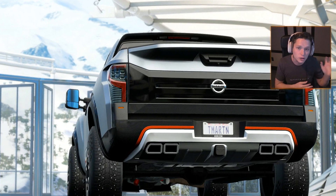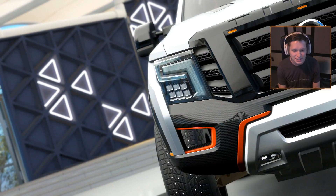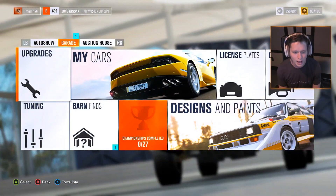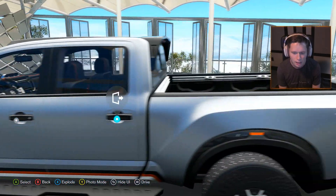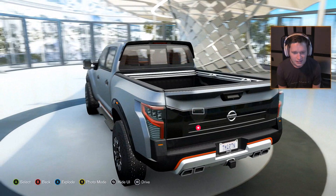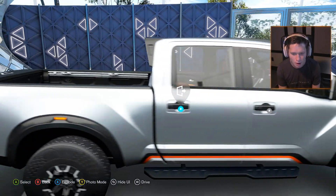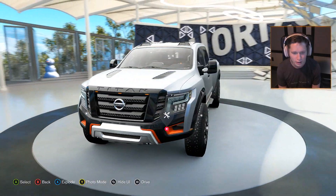They unveiled it back in 2016, earlier this year. We don't know if it's actually going to end up in production — Nissan hasn't made any announcements. But we might as well check it out. I think it's going to be the perfect truck for this Blizzard Mountain DLC. Let's hop into Forza Vista and see what it's all about. I really like it — it's very edgy, lots of harsh angles. I like the orange trim all the way around the outside and that nice metallic silver color.